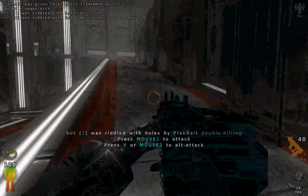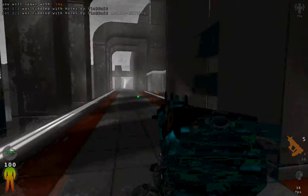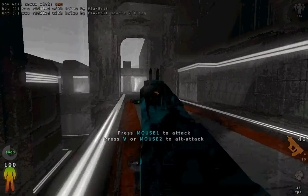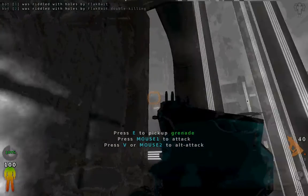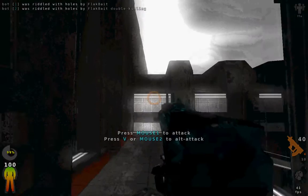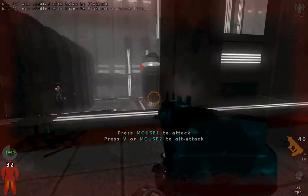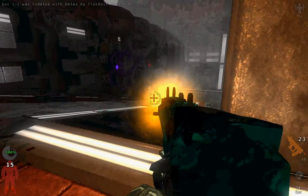Left click to fire. Right click to shoot in five-shot bursts — just a lot more accurate. Press R to reload when you're down on ammo. It auto-reloads when you get to zero, though.